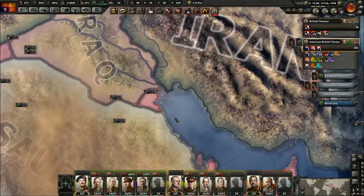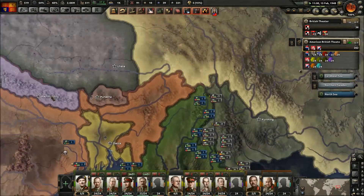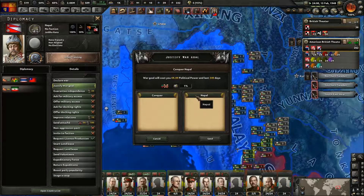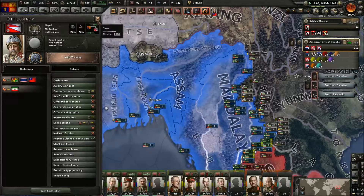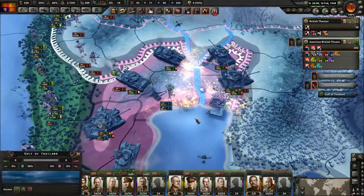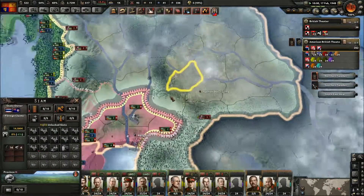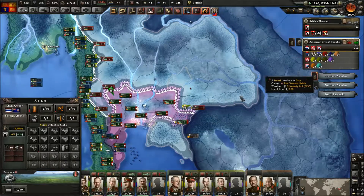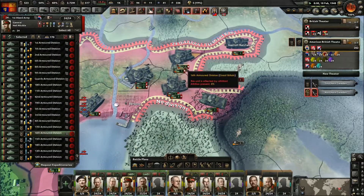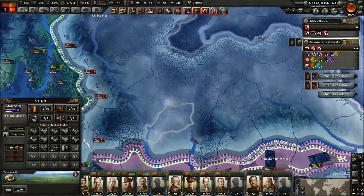Perfect. We don't have any actual forces next to them so that's fine. I really should get some Gurkhas. 340 — that's not long. Already collapsed. Is there actually any more towns to take? Oh yeah, there's one over here.